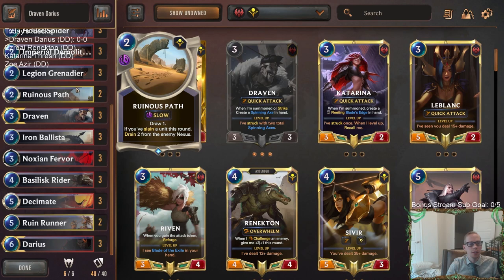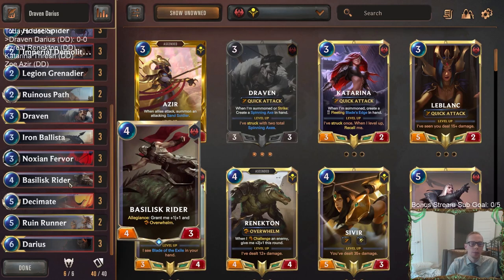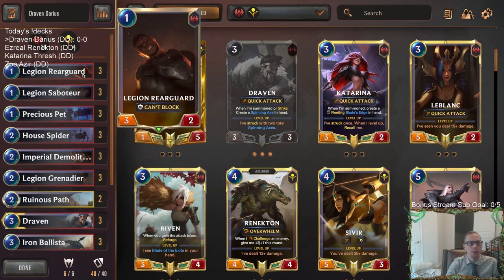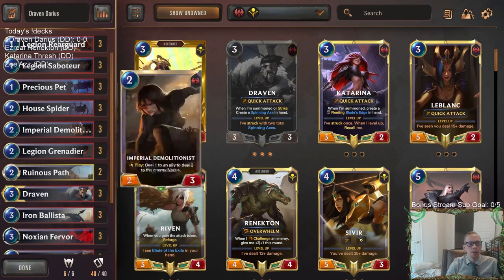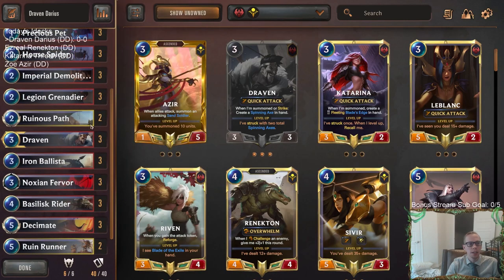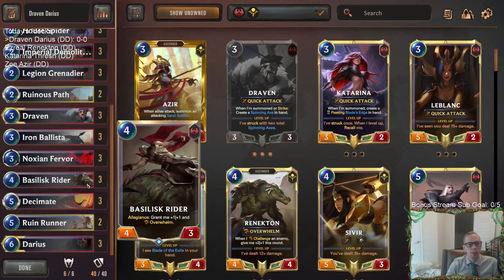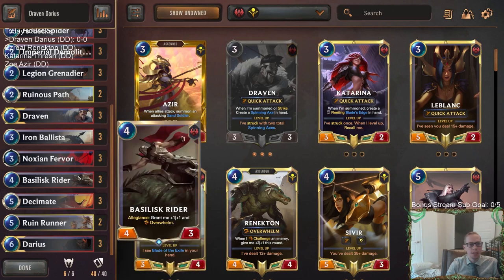Shurima is the splash region - only two Ruinous Path, two Ruin Runner, both those cards are awesome, but we can't really miss that allegiance. We really don't want to miss the allegiance with the Bacillus Rider so we're just playing two of both of those. We got Legion Rear Guard coming back, buffed back up to being a 3/2, really helping out these Noxus decks. We got three great one-drops with all three of those. Our twos are very nice with Demolitionist and Grenadier having the ability to do nexus damage, and House Spider going wide. Got Draven being the awesome attacker, Ballista with Overwhelm at three, Rider with Overwhelm at four, and then Ruin Runner, Darius both Overwhelm at five and six.